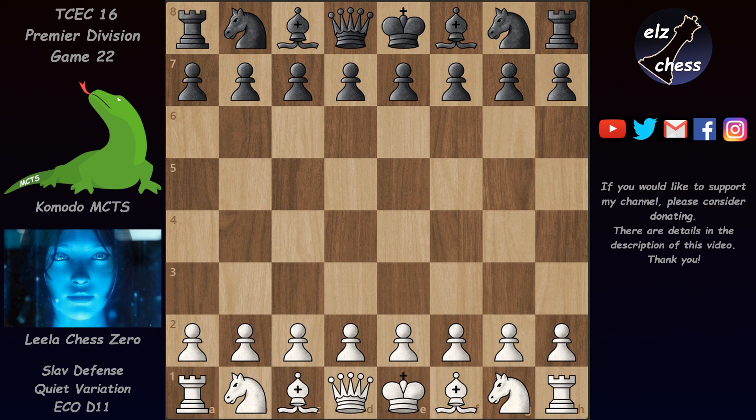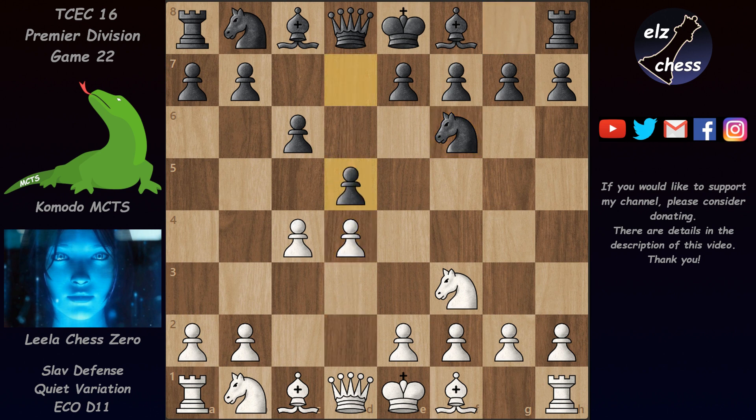They played a Slav defense with c4, c6, Nf3, Nf6, d4, d5. And here we have the quiet variation of the Slav with e3. White wants a quiet and calm game — if black takes on c4 then he wants to be ready to recapture with the bishop and he doesn't want to give up a pawn for some other compensation.